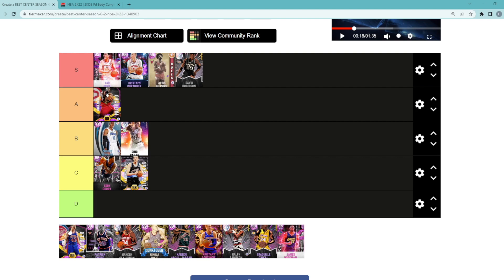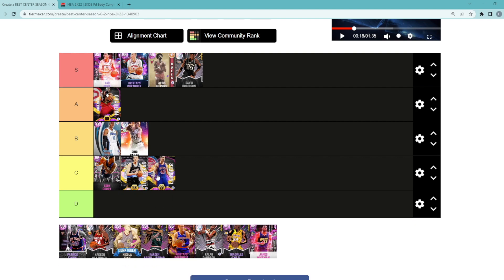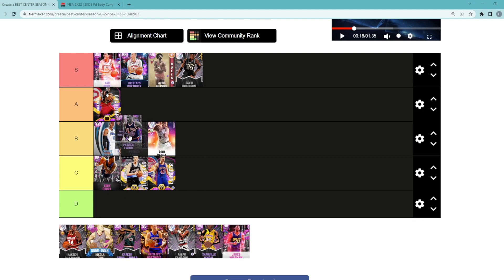Next center on the list is going to be Bill Lambeer. He's in C tier. His jump shot is literally not usable in my opinion. Patrick Ewing, I think very similar to a guy like Dwight Howard. I think he's going to be top of B tier. I don't think he's on the level of a guy like Dikembe, but I do think he's probably going to be the highest in B tier.